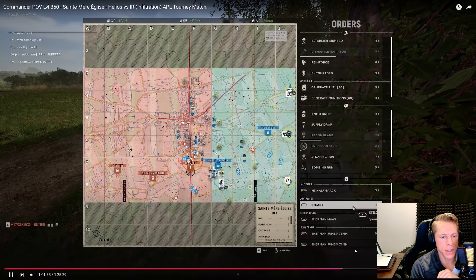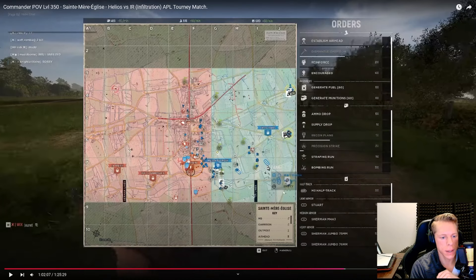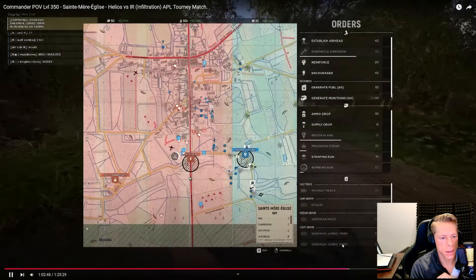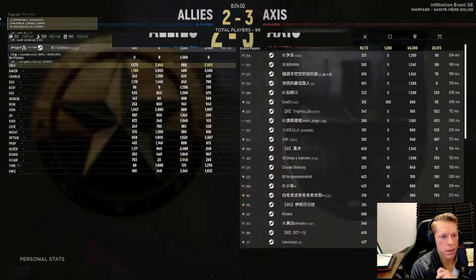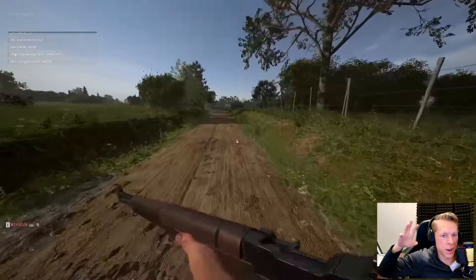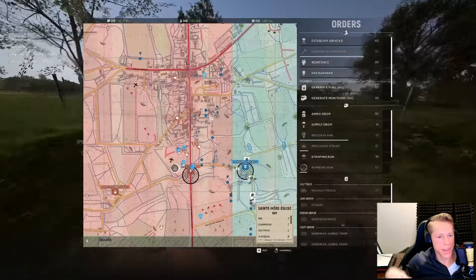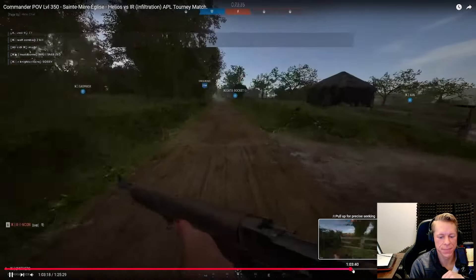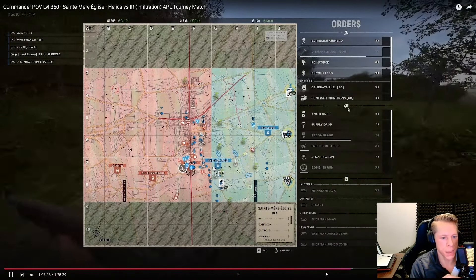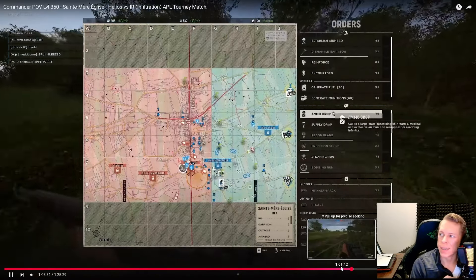25 minutes left. Tried a precision strike — didn't get it, just got the TC. We have a stable line still, nothing crazy, still waiting for that play to happen. I finally call in a bombing run on the north side of Checkpoint, and it's always so disheartening when you get one freaking kill with a bombing run. You think about all those bombs dropping all over the point and the enemy should be somewhere near there, but they aren't. You have this fantasy of getting 10 kills and wiping them all out with a massive AOE, but sometimes it just doesn't pan out.